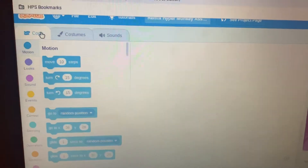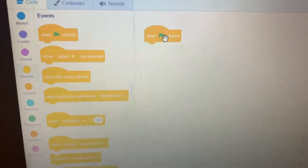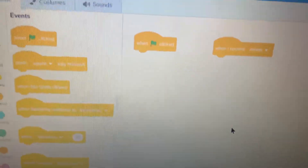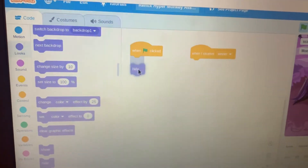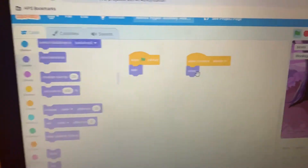Then click on the code tab to code the 'you win' sprite. Click on Events and drag out a 'when flag clicked' block and also a 'when I receive' block. Change the 'when I receive' block so it says 'when I receive winner.' Then click on Looks, scroll down to find the show and hide blocks — drag 'hide' onto 'when flag clicked' and drag 'show' onto 'when I receive winner.'